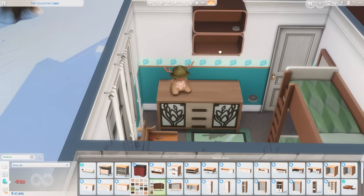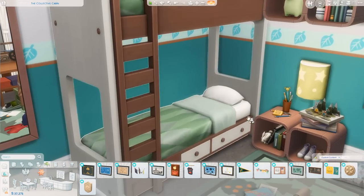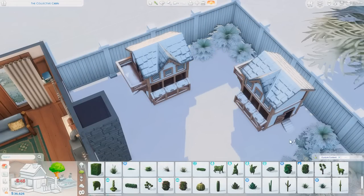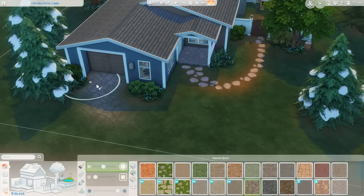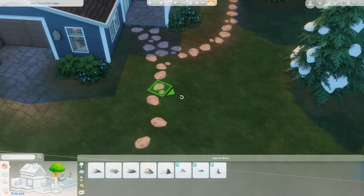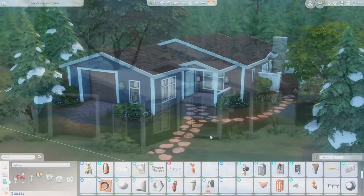By the way, this kids' bedroom came out so cute - it's outdoorsy themed and I added another moose in here. Alaska has 130 volcanoes, 90 of which are considered active. Alaska Day is on October 18th. Lastly, there's no state sales tax - I wrote down more fun facts than I could even talk about today! I really hope you enjoyed this build and this next installment of my state series. Please let me know how I did, what state you'd like to see next, and like and subscribe if you'd like to see more.